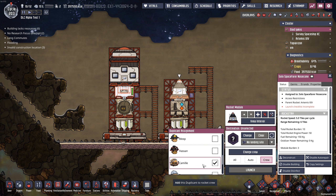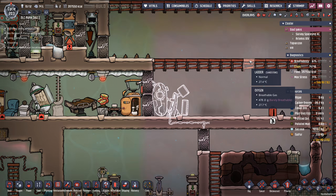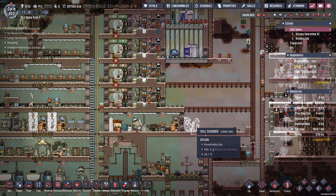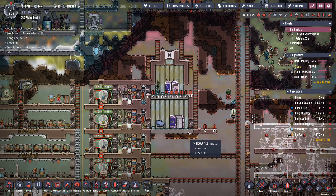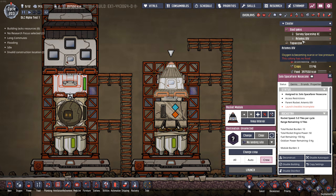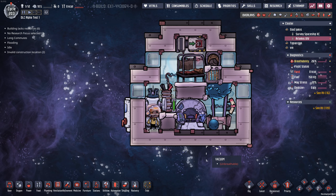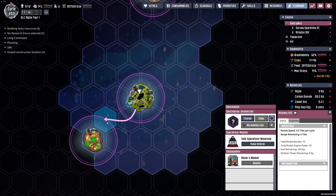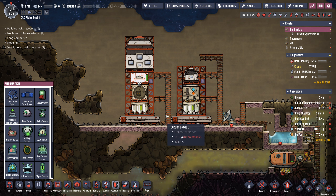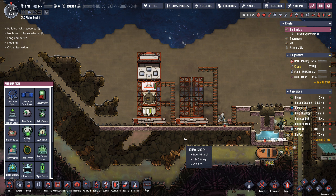We're going to throw some crew in there. Camille, hop on in. We've got plenty of oxygen. One thing I learned from teleporting Meep to the other planet is that I should have a dupe with their skills scrubbed so I have a lot to apply. It's going to depend on what they need to do in that new area. I'll scrub Meep's skills and send them off. Let's get another space rover going - fly on out there and launch.